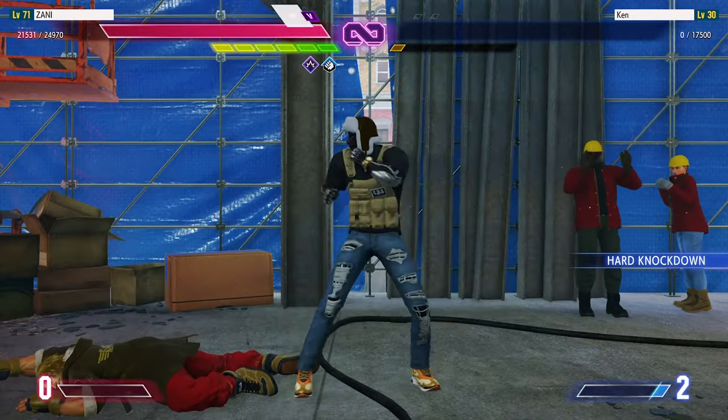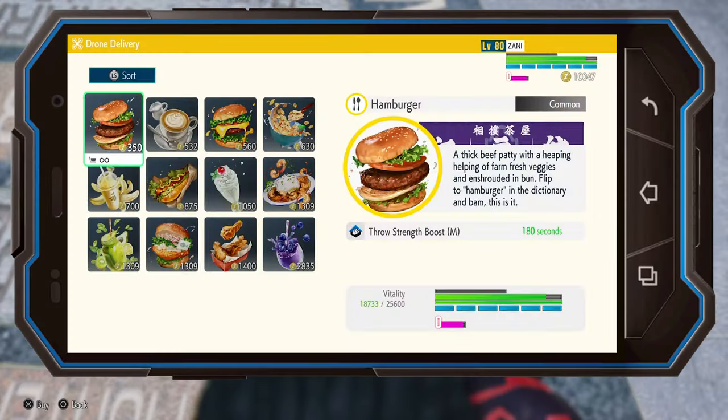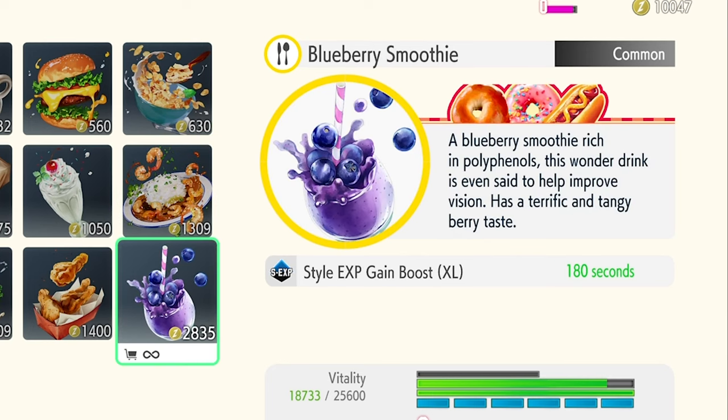So here we go — go to your phone, go to Deliveries, look for this item here and consume it. This gives you the Style XP bonus, which increases the amount of XP you gain as you fight enemies.